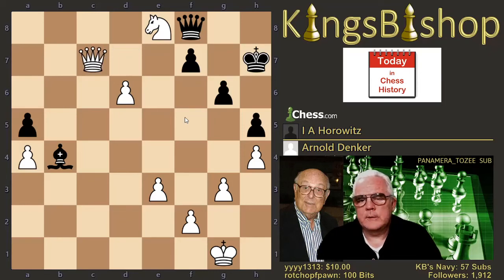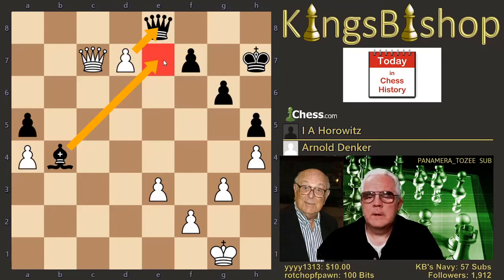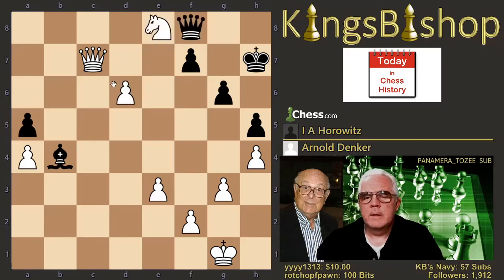Here the game ended — Black resigned. If you capture the Knight, the pawn pushes, attacking the Queen, so you don't have time to bring your Bishop here to defend the promotion square. And then of course, the only other thing is probably to just sacrifice your Bishop for the pawn. There's nothing else.